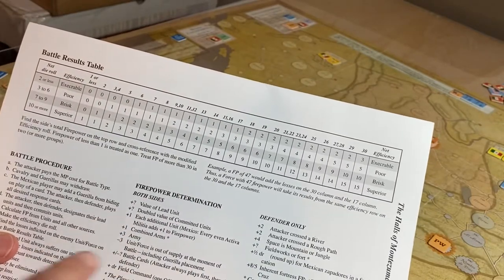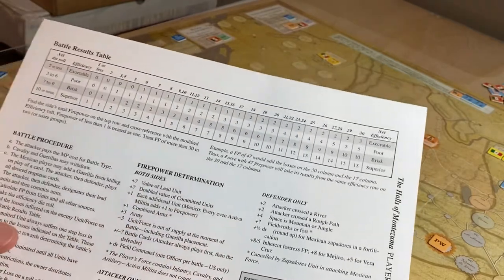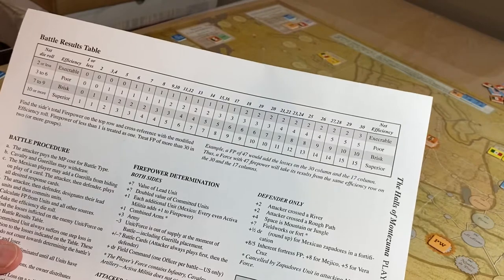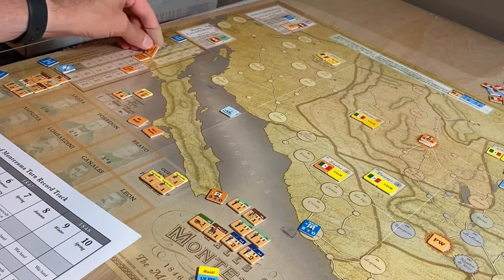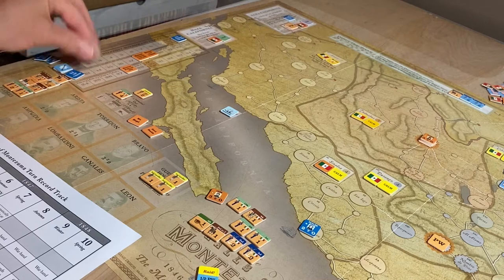We check for combined arms — that's all three: infantry, cavalry, and artillery. Both sides do have all three of those unit types, so they each get plus one. So now we're at 19 for Mexico and 12 for the US.